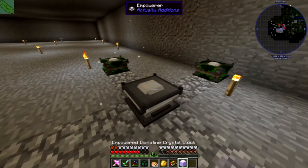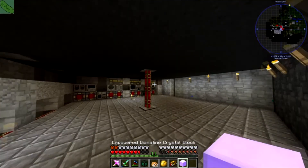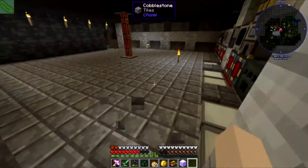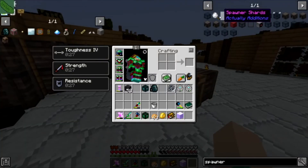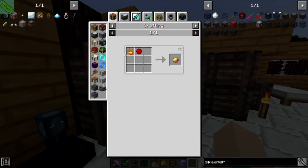Hello everybody, it's Alpha Pickle, hopefully everyone is doing good today. I was just crafting an empowered diamond crystal block and the reason for that is because we are going to make something called the spawner changer.